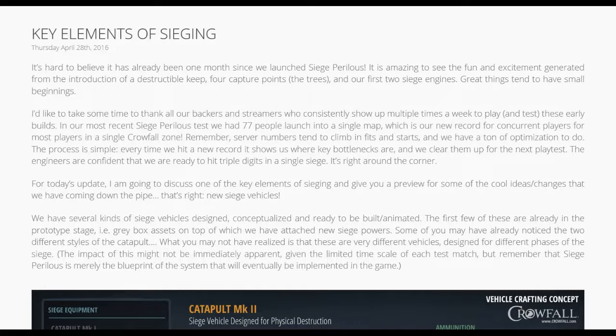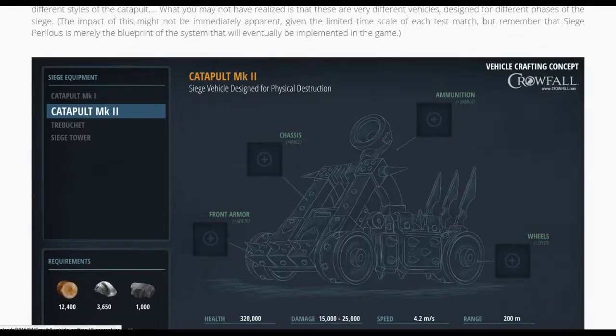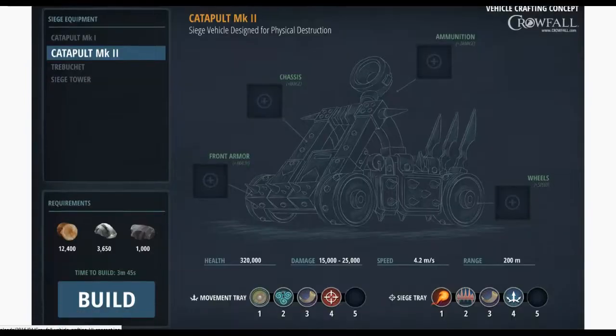Crowfall released some cool elements for their siege weapons and future plans for new siege weapons. Currently there are two catapults - two different styles. One shoots out a blue orb and one shoots out a red orb. A lot of people may not notice the difference, but one has a longer range and the other has a shorter range. The shorter range one is free-standing; you don't have to put it into siege mode. The longer range one you have to put into siege mode to use.